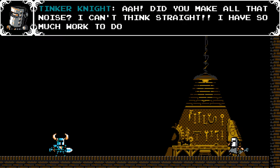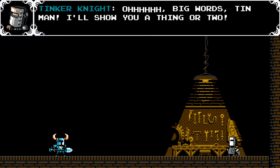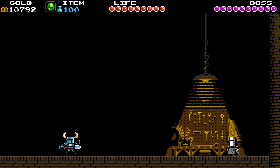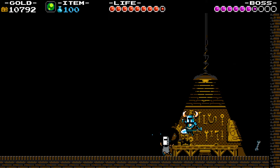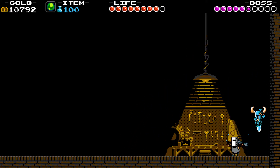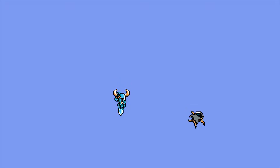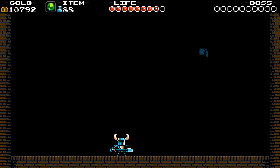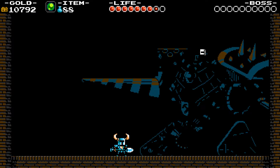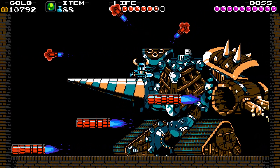Did you make all that noise? I can't think straight, I have so much work to do. Just work on letting me pass, little friend. Big words, tin man — I'll show you a thing or two. Welcome to the boss fight, which kind of makes sense considering the lair itself is the actual tough part of this. Welcome to the actual boss fight — the only boss in this game of the knights who has two forms instead of one.